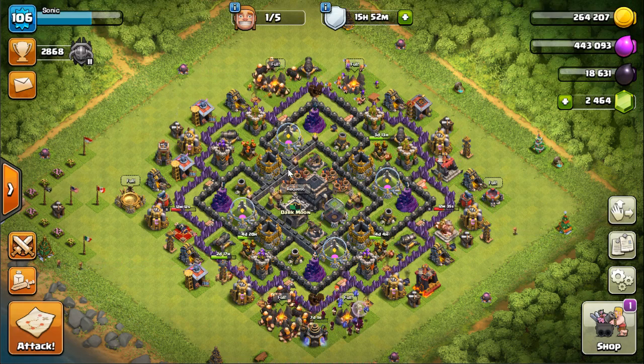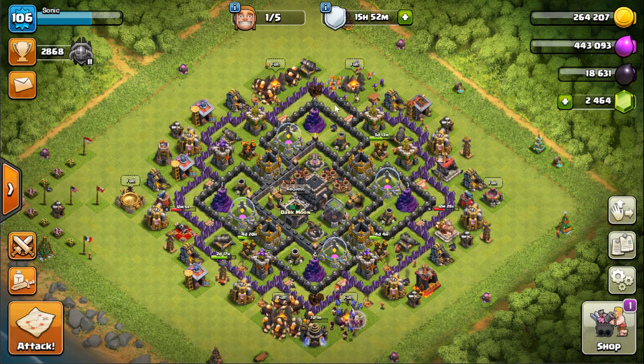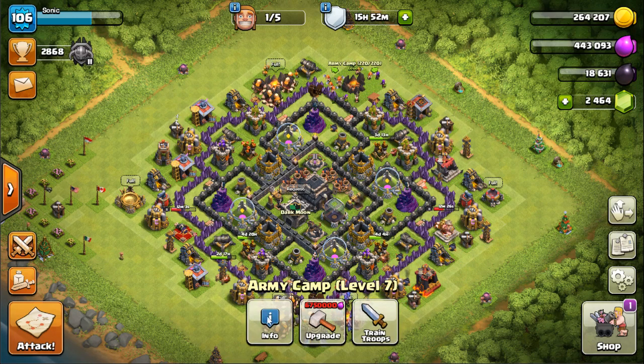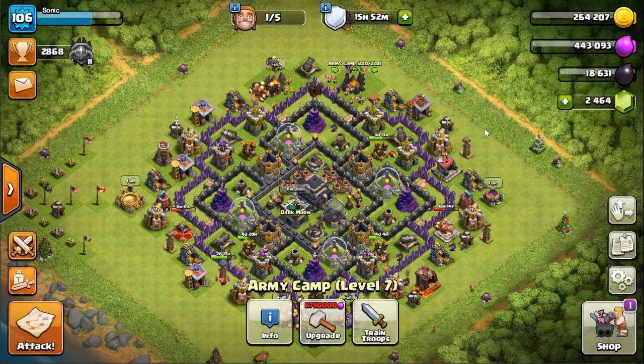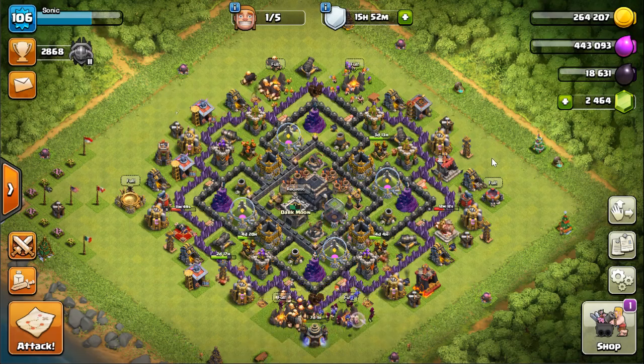There are a lot of Town Hall 10 bases which I really don't like attacking. So I'm doing a new army - let's take a look: one barb, four archers, seven valks, five wall breakers, 15 giants, six minions, 12 wizards, and one healer. I've seen a couple other YouTubers use this strategy and wanted to give it a try.